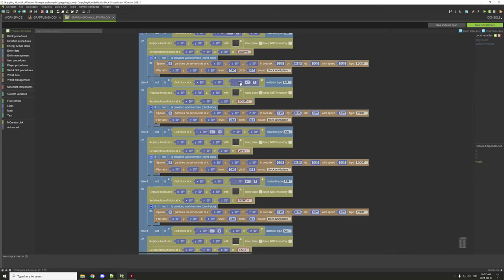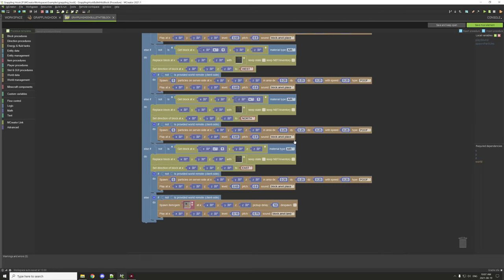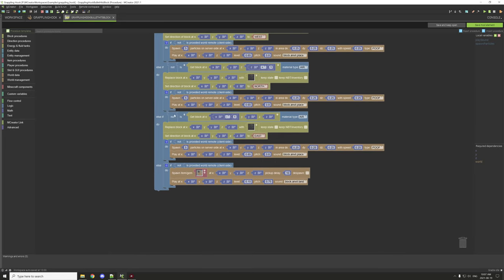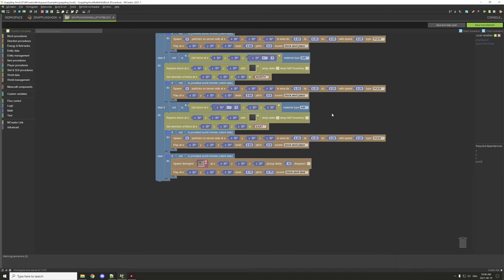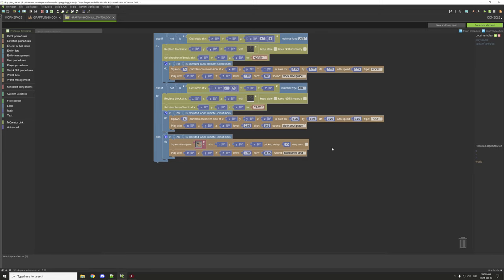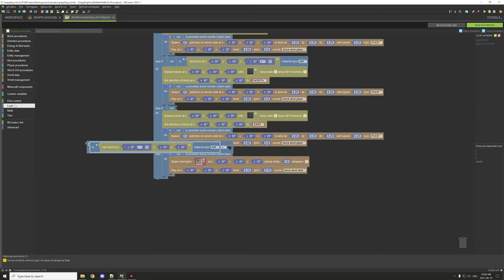It also checks all four side directions — for example, if there's a block on the north side (negative one on that axis), it places the wall hook facing south. This is done for all four directions with the same poof particles and anvil sound. The condition uses 'not air,' so it can place on glass, fence posts, levers, etc., unless you explicitly exclude those blocks.